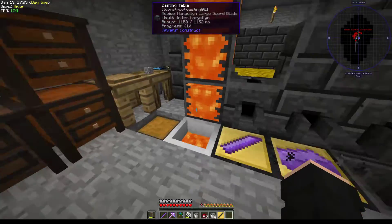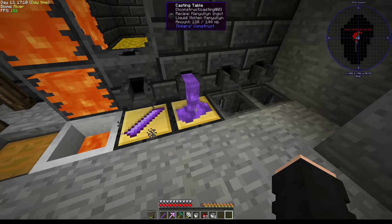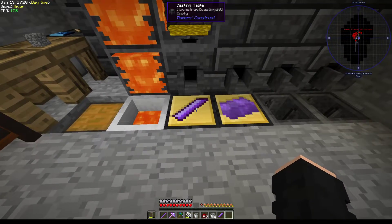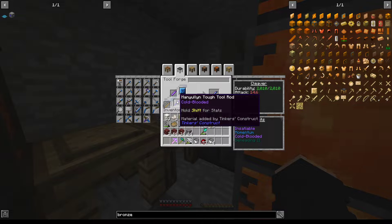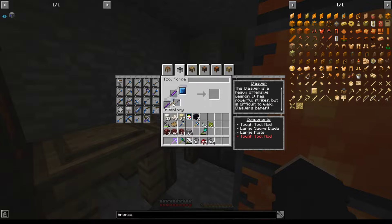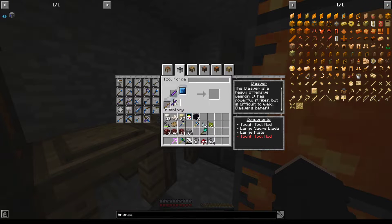What other tool rod do we want? Lead for heavy poison - it's a bad modifier though. Silver, lead, bronze... What's manyullyn in for this guy? Cold-blooded versus insatiable. Cold-blooded targets at full health. So we want one on the handle and one on the head for combos. Blade and the handle will be manyullyn. Perfect.